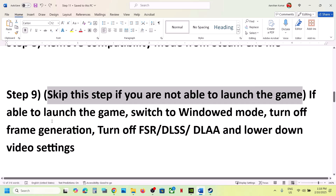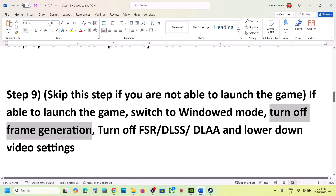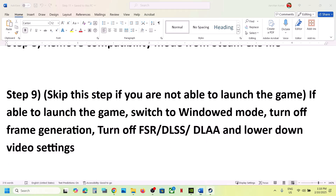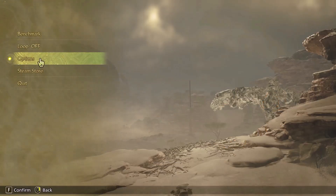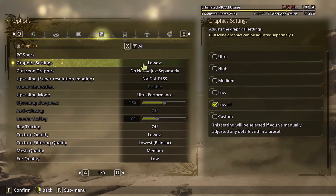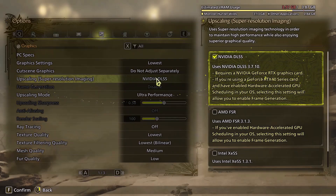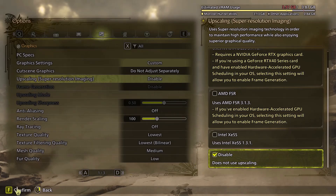You can skip this next step if you're unable to launch the game. But if you can launch it, switch to Window Mode, turn off Frame Generation, turn off DLSS or FSR, and lower your video settings. Launch the game, go to Options > Graphics Settings. Lower the preset — if it's on Ultra try High or Medium. For upscaling, if it's set to Nvidia DLSS or AMD FSR, select Disable.